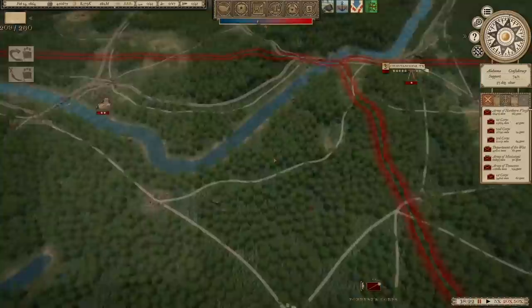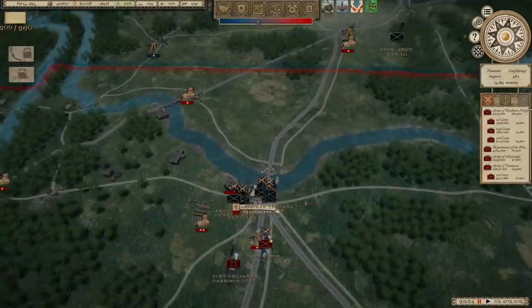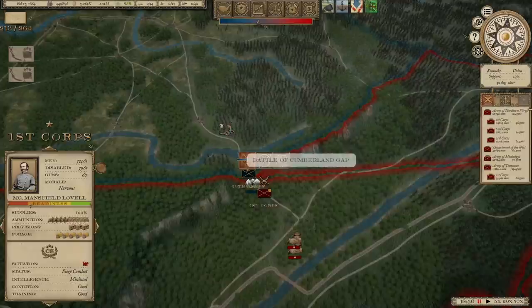Narrow victory at Nashville. I don't know why we're not fighting these battles ourselves — it might be one of those situations where I need to drop out and come back into the campaign. All right, here we go — Battle of Cumberland Gap. This is going to be that expected clash in eastern Tennessee, and it looks like it's actually taking place right at the Cumberland Gap, which is pretty cool.